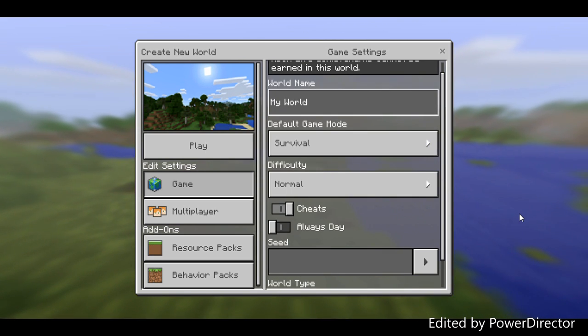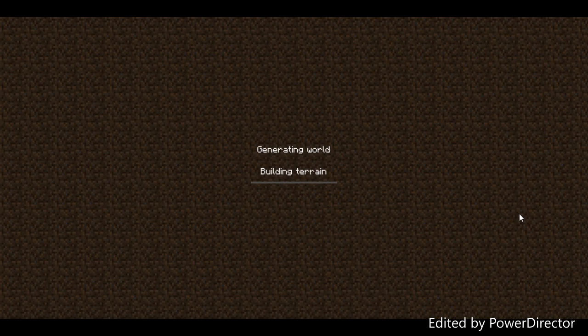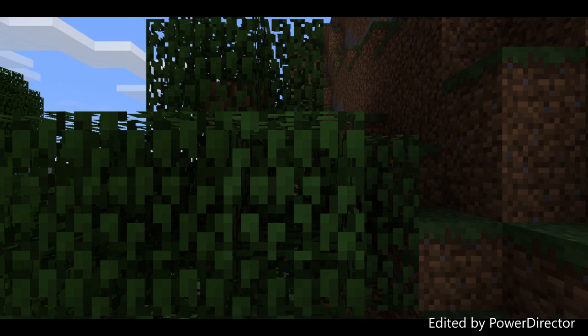We're not gonna use any achievements in this. Just gonna call it my world because I don't really care. I want to show you my ninja — I've never tried him out before. I'm super excited to see how he turns out. If he doesn't turn out too great I'm gonna have to edit him. Not sure if I want to, but he looks pretty cool to me.